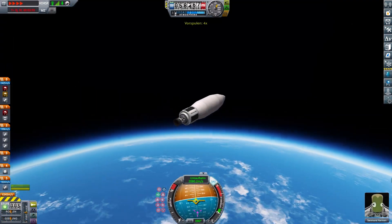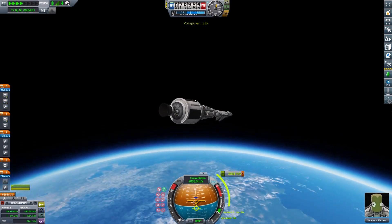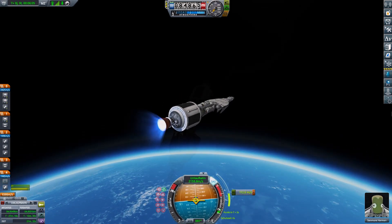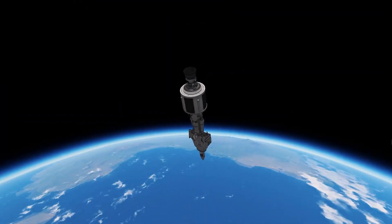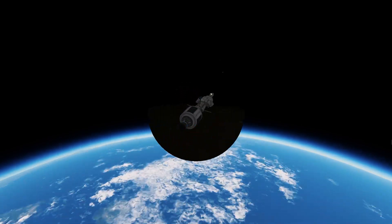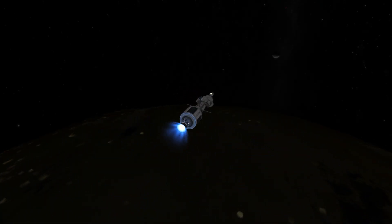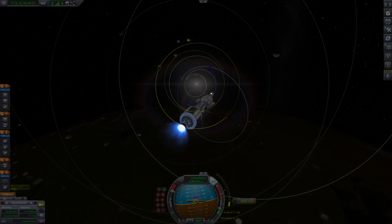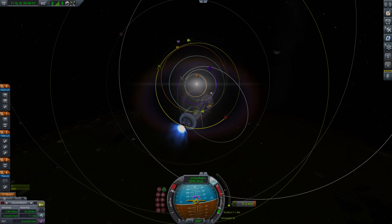And then we can deploy the fairing and get on our way to Duna. Here we are in orbit, we can see Kerbin underneath — isn't it beautiful, honestly? And then let's go to Duna. Here you can see the burn towards Duna. We are closely but surely getting our apoapsis up to Duna and getting an encounter with it.